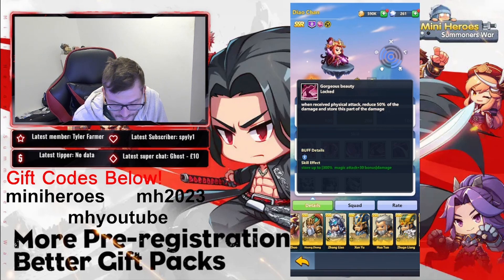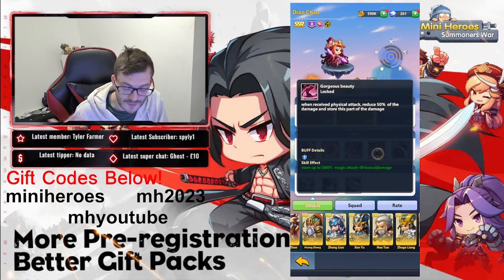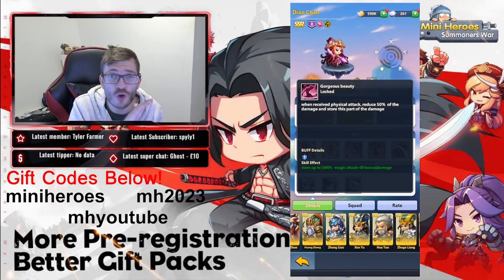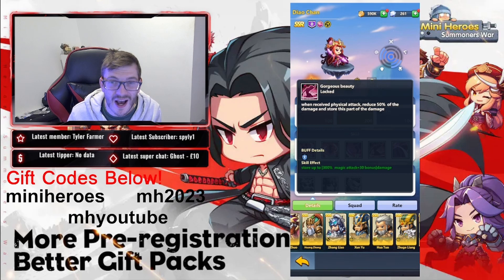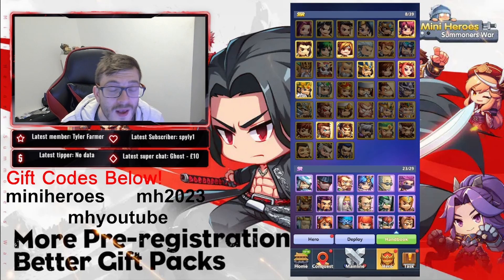Diao Chan's Gorgeous Beauty passive, when receiving a physical attack, reduces 50% of the damage and stores it, up to 300 magic attack bonus. Her Shy Moon skill at the beginning of action, once that damage storage reaches its upper limit, transfers it to the ally with the highest Strength — their next attack adds that stored damage, they gain one layer of Violent Rage, and their HP is restored. Essentially, every hit she takes gets banked and then given to your strongest attacker to hit even harder.